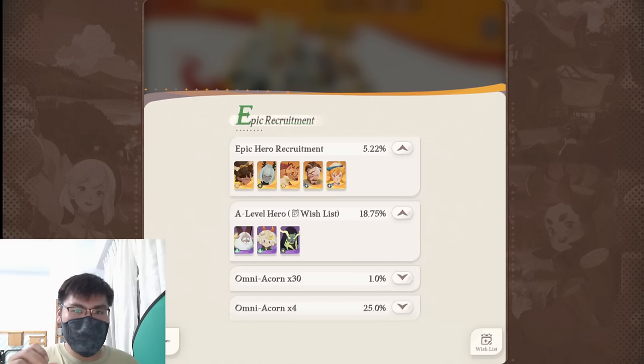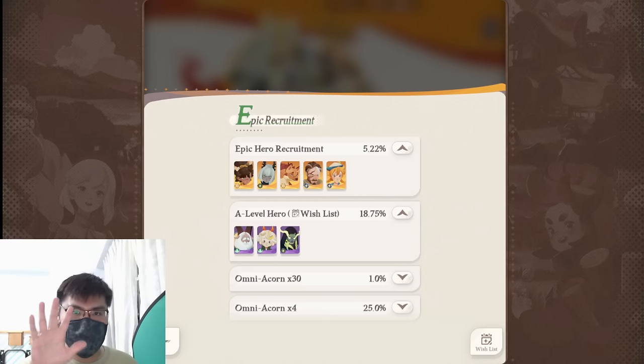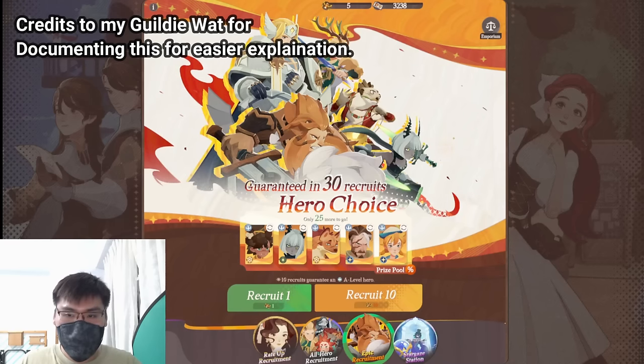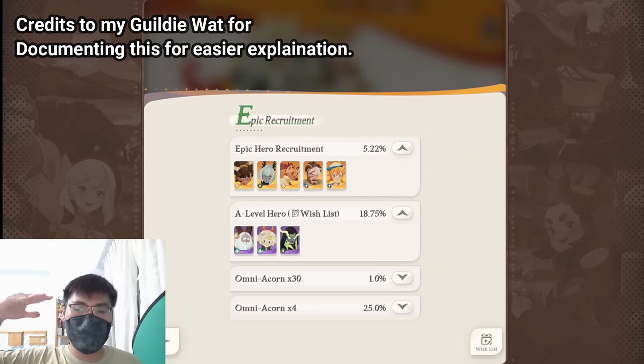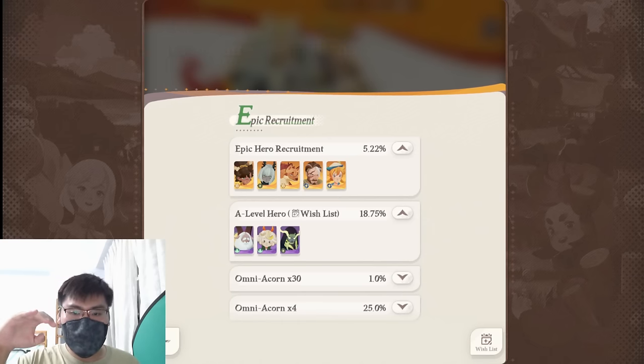They're upgraded into the yellow legend tier, so if you get them you get five copies of them. For the A-level units you put in the epic hero recruitment, they become five shards instead of one shard for S-level. The wish list applies to the A-level wish list, but because five of those units shifted up to the epic category, you're only left with three units in the pool — so you're minimizing variance and guaranteed to get those three units.